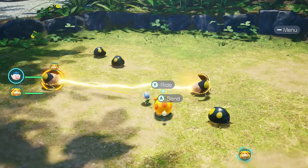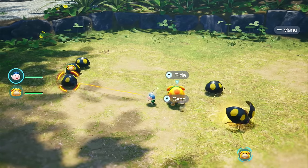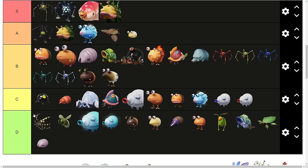The Anode Beetle. These enemies aren't too dangerous — they take a pretty long time to link up, and electricity isn't too bad. C tier.